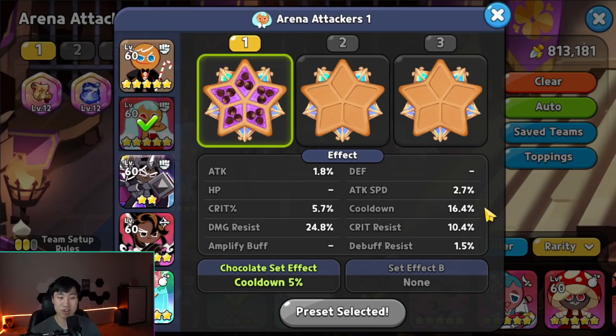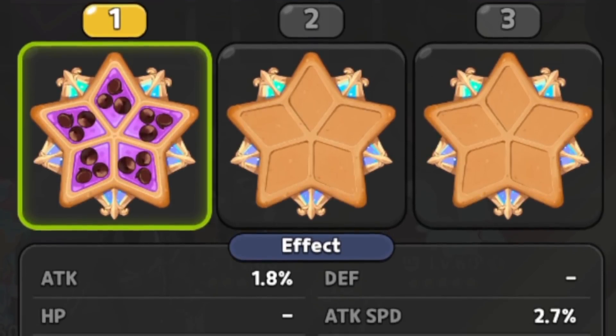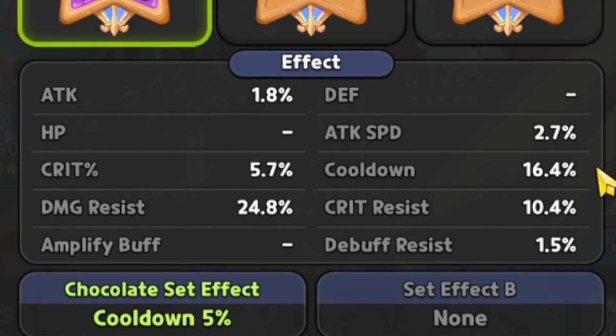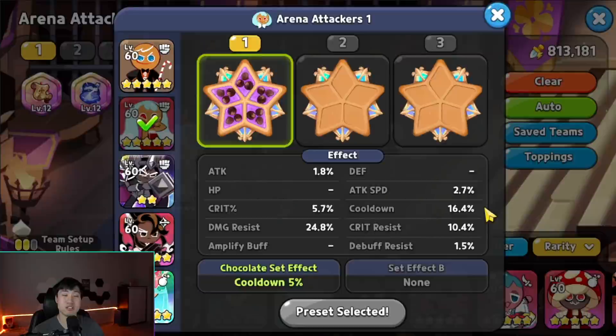Next is Kumio. Kumio has five Swift Chocolate, and that is going to allow you to just focus on damage resist, because you only need 16.7% cooldown in order for Kumio to have a three-second start. Because of the fact that Kumio is going to have five Swift Chocolate, that automatically allows her to have 20% with the set bonus. So you don't need to focus on anything other than damage resist, as well as having the second highest attack speed on the team, because you need her to have the Enchanted Robe buff for attack speed in order to cast her spell a lot faster.